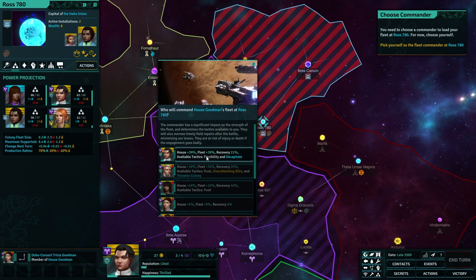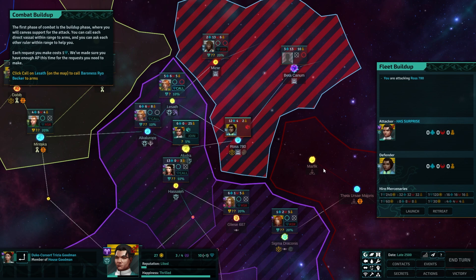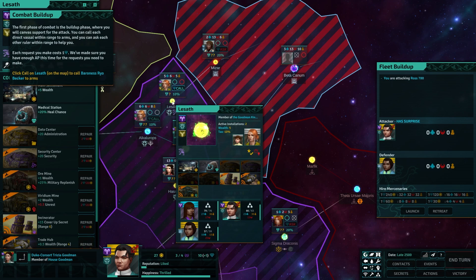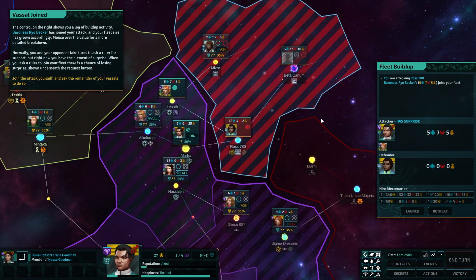Who will command my fleet? The commander has a significant impact on the strength of the fleet and determines the tactics available to you. They will also oversee timely field repairs after the battle, minimizing losses. There are risks of injury and death if the engagement goes badly. For now, choose yourself. Okay, is that me — I'm Alvin. Yes. You've taken personal command.